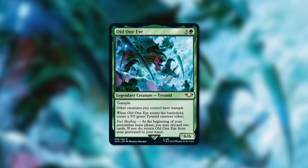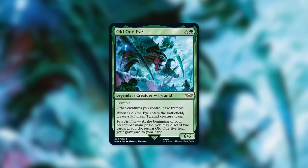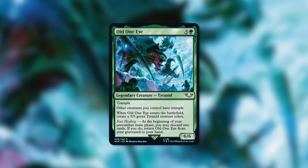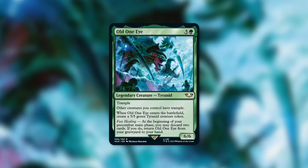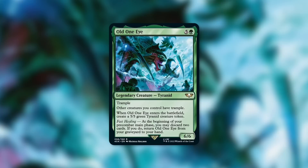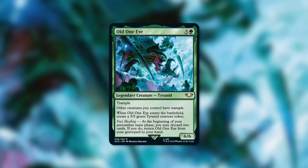The first one that came to my mind is actually another commander from these commander pre-cons: Old One-Eye, a 6-6 Tyranid with Trample. It gives other creatures you control Trample and makes a 5-5 when it comes into play. This commander gives your other creatures Trample, and with your 12-12 Vigilant Reach Ward 2 that can't be blocked by tiny creatures — throwing Trample on top of that makes it a much bigger threat. If you're building an Old One-Eye deck with plus-one counter synergies like Stag Beetle or Forgotten Ancient, there are plenty of massive creatures Old One-Eye would love to give Trample to. If you haven't seen my episode on Old One-Eye, make sure you check that one out later.